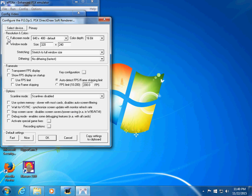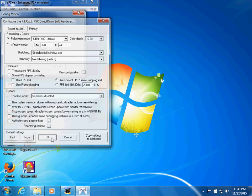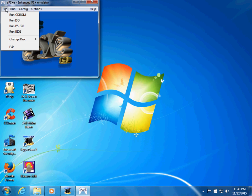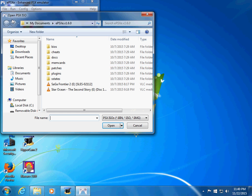I'll show you the full screen mode first. This is going to be interesting. Basically it's huge — this works, but it's so weird. I'll go to Run ISO — Star Ocean: The Second Story. Open.